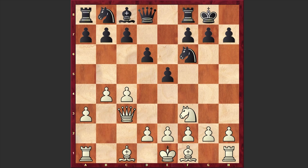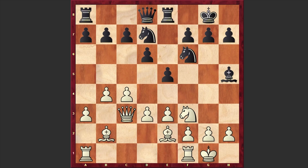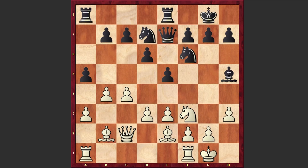B4, e5, e3, Bg4, Be2, Bh5, d3, Nd7, Bb2, Re8. White castles kingside. Qe7, Qc2, a5, h3, h6, Rc1, and after b6, we can see that already c5 is not a good idea.